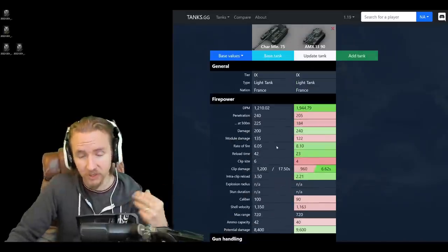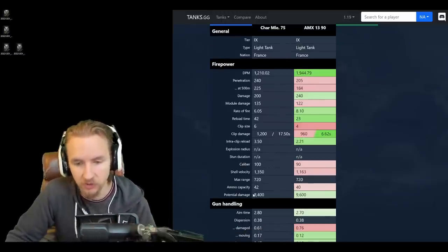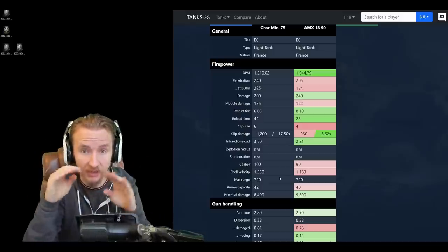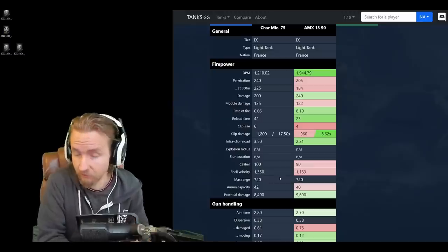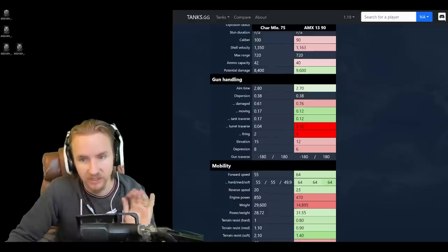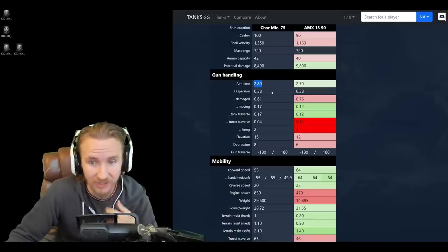This vehicle carries an incredibly limited amount of ammunition — only 42 shells, which is 8,400 potential damage. Because you waste shells in that bursty format and unless you exploit the bug highlighted earlier, I've never had so many ammo problems on any tank in World of Tanks as I have on the Char 75.